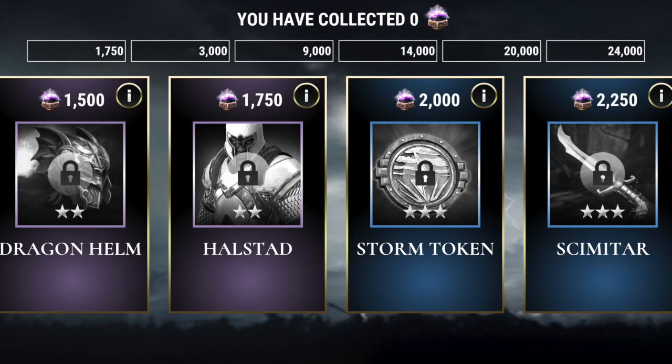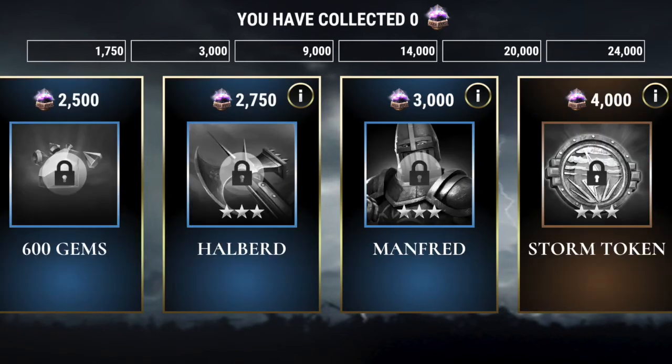At 2,000 souls we've got our second storm token, and at 2,250 we've got the 3-star scimitar. We are now working into the blue tier, the second category, which maxes out at 3,000 souls. Continuing, we've got 600 gems, the 3-star Halberd, and the 3-star Manfred — a level 10 titan, so you get him pre-leveled, which is pretty nice. That wraps up your blue category.